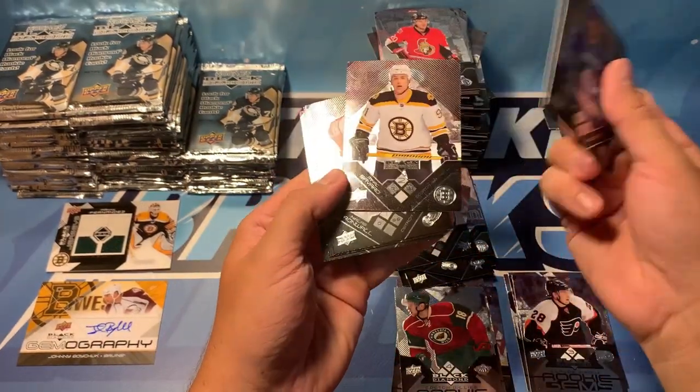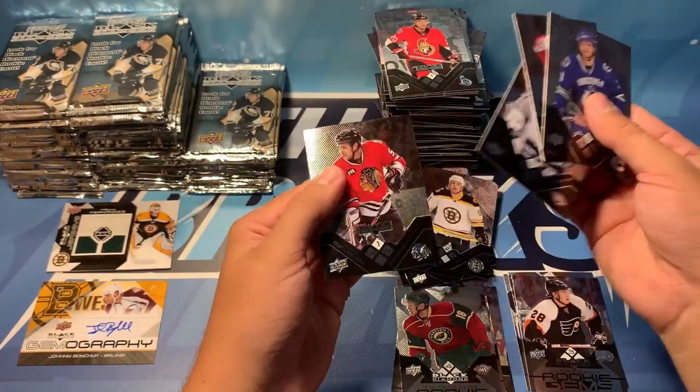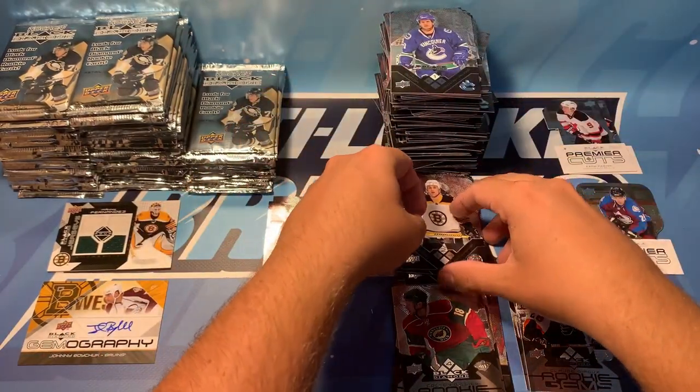Kevin Bieksa, Mark Savard, a double diamond of Nicholas Cronwall, Dan Ellis, and Dustin Bufflin. I think we've hit about a dozen Dustin Bufflins at this point.